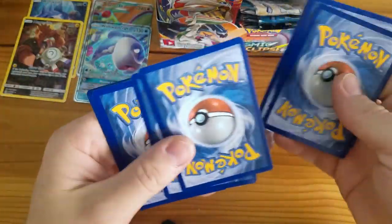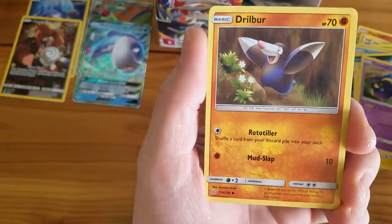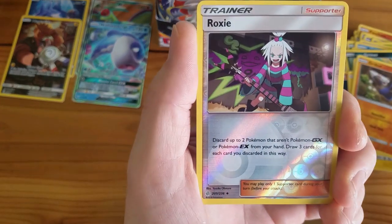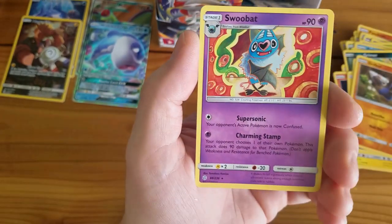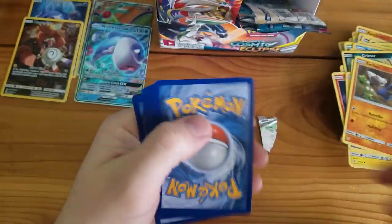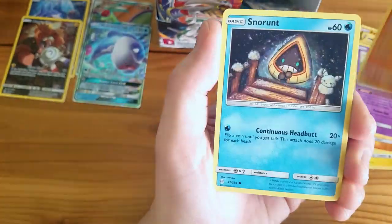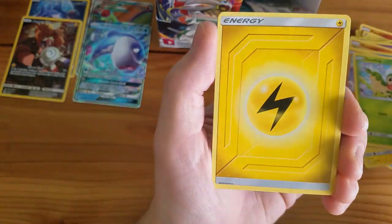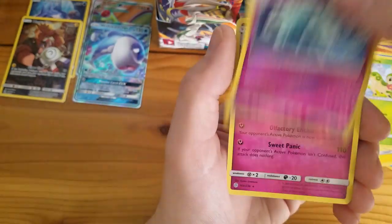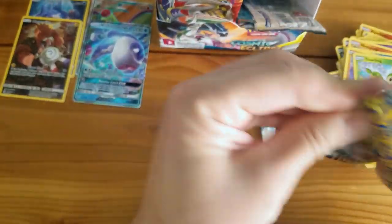We are doing pretty good here. Alolan Raichu, Slugma, Chingling, Cosmog, Drilbur, Water Energy, Knight, Zangoose, Gloom, Roxie, Reverse Holo Trainer card — that looks sweet — and a Swoobat. White code card pack, means nothing. Koffing, Nosepass, Noibat, Rockruff, Deerling — that's a cute card — Lileep, Jolteon, Pangoro, Alolan Ninetales Reverse Holo Rare, and a Slurpuff. Like I said, white code card means nothing in this booster box.